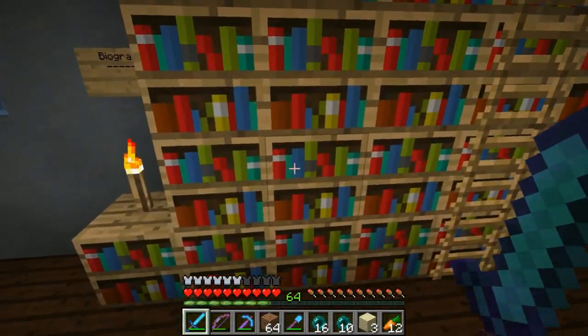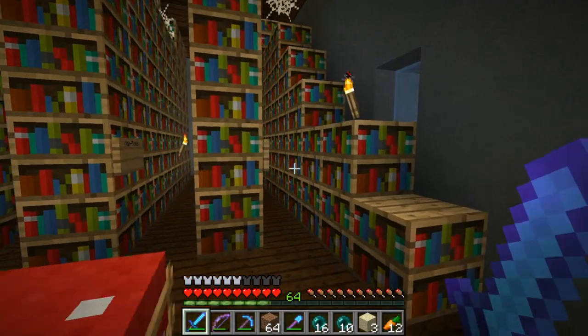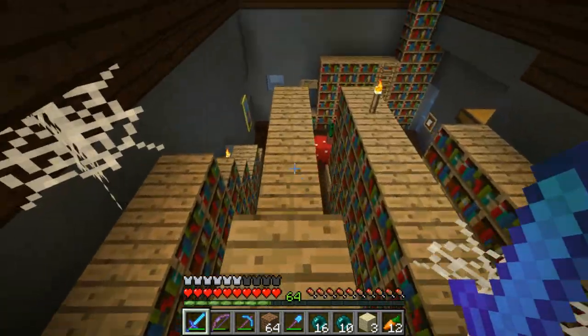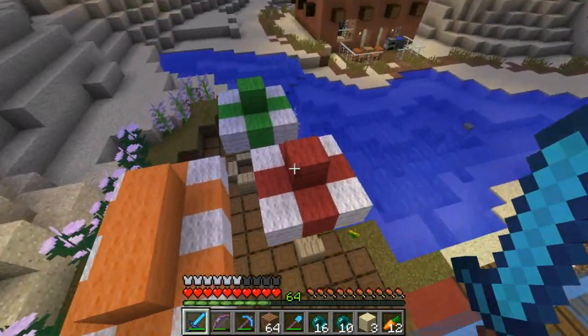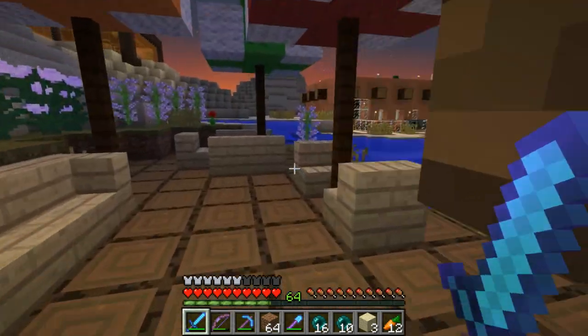I think we had books in here at one point — they might have despawned though. But yeah, you can actually climb the stacks too, which is kind of awesome. So you come up here, just climb around the stacks all day. We also have a little patio area down here and this just leads back into the library.